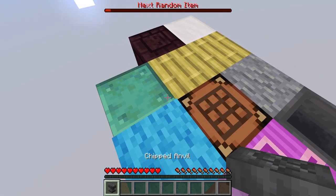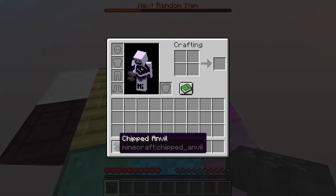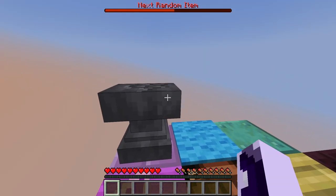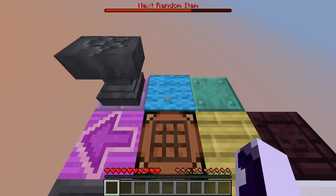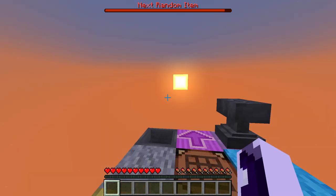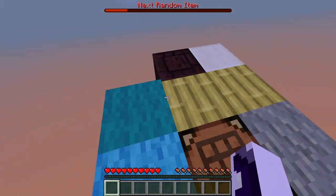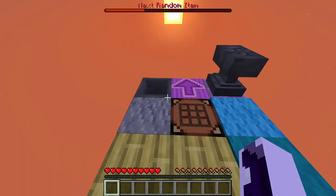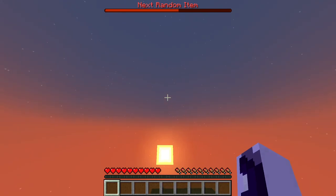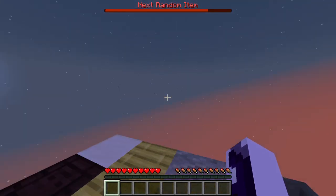We got an anvil — I said logs, not an anvil! Just give me any type of wood, I don't care. We've got carpets and decorative blocks building up but no logs. It's getting dark now. I realize I'm just going to AFK for a few minutes and collect some blocks because the waiting is annoying.